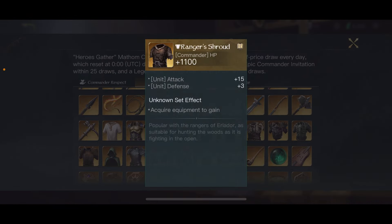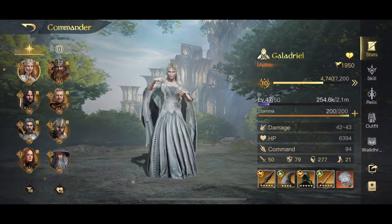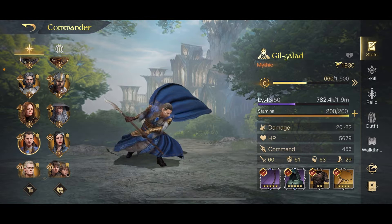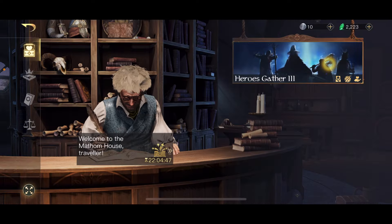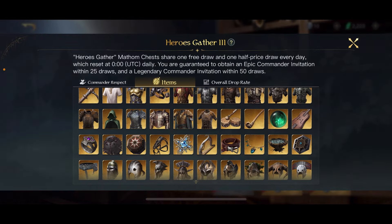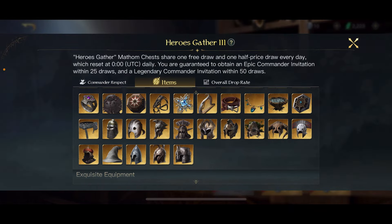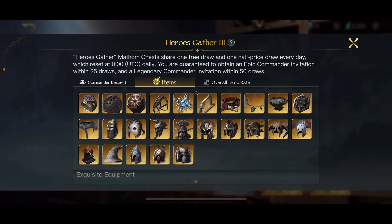First of all we have a damage commander like Galadriel. You build her to increase the stat that increases her damage skills. For example, Mistress of Magic is one of her damage skills and it's a focus skill. You also have Lady of Laurian which is another focus damage skill. Therefore you try to max her focus as much as you can, because it affects the amount of focus damage the commander does.